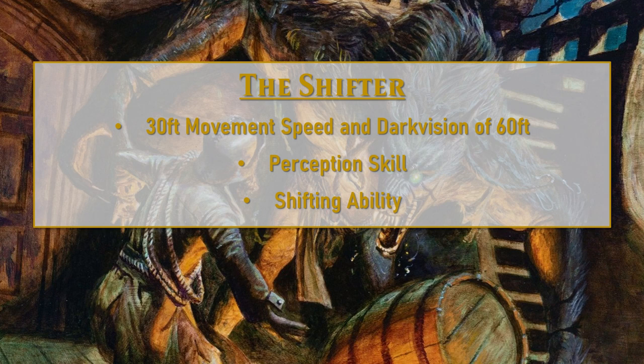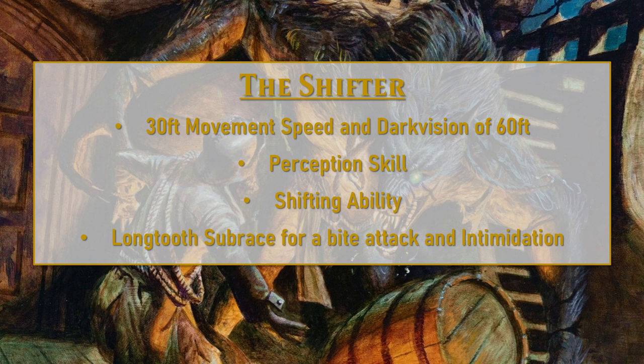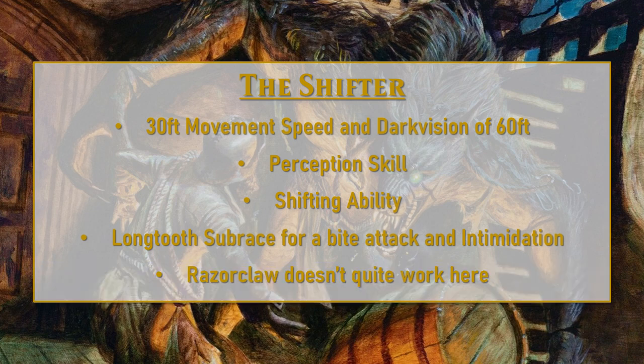Also when we shift, we'll be getting temporary hit points equal to our level plus our con modifier. For this build, we are going to do the long tooth subrace, and the reason for this is its bonus action bite attack that it gives us once we shift. It'll also give us proficiency in intimidation, but the bite attack is what we're really looking for here. Another one that could feel like it would work well is the razor claw, but we're not going to go with that because the bonus action attack it gives is an unarmed strike — and we're not going to be able to use our natural weapon claws from the class as those unarmed strikes, so it doesn't really work with the build as well as the long tooth does.